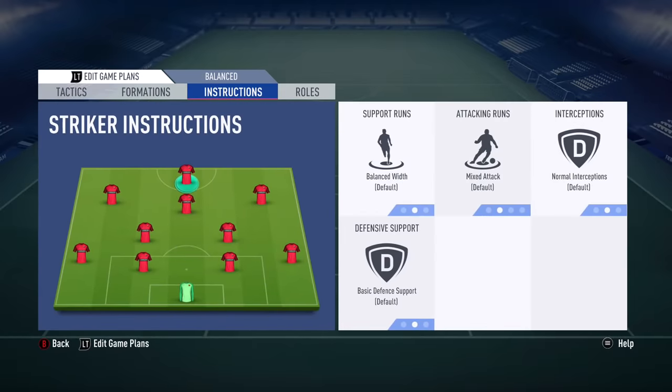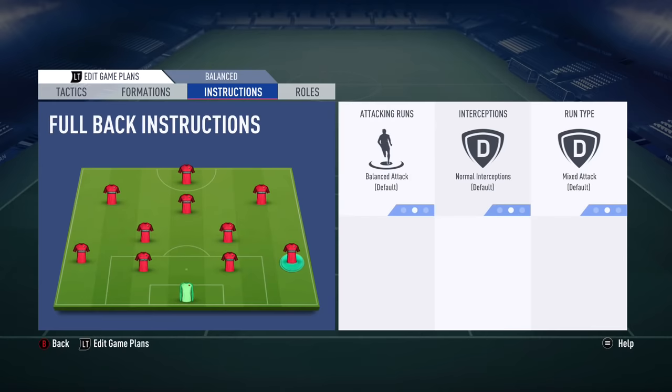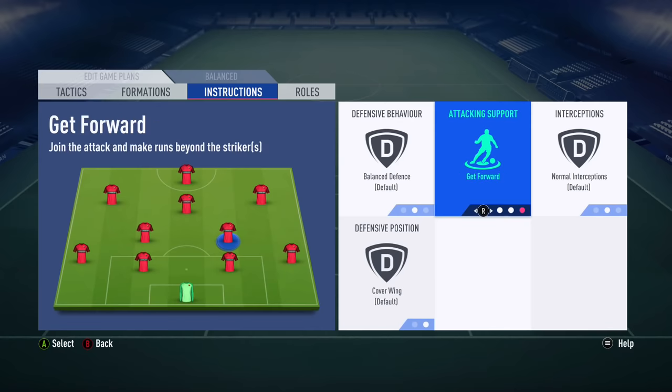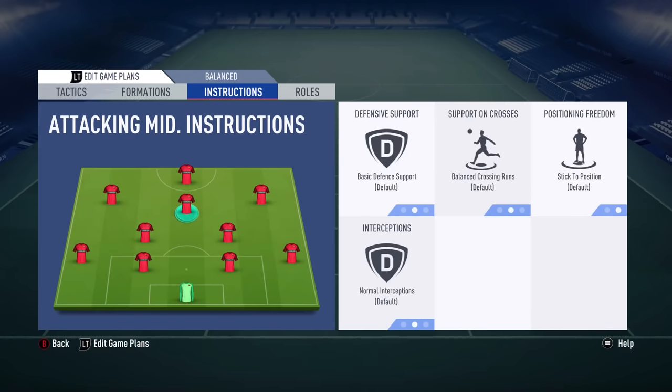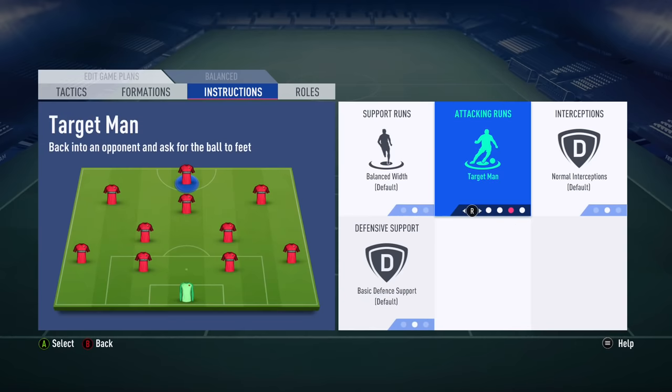Now let me show you the best instructions. Stay back while attacking — apply to your left and right fullbacks and CDMs. Get in behind for your striker. Those are the best instructions and tactics to use with the balanced mentality in your matches.